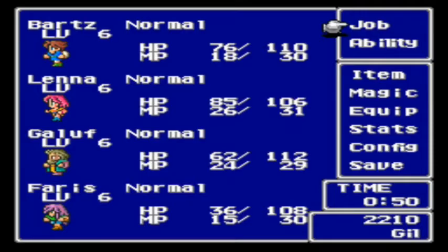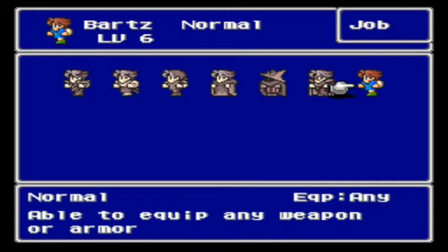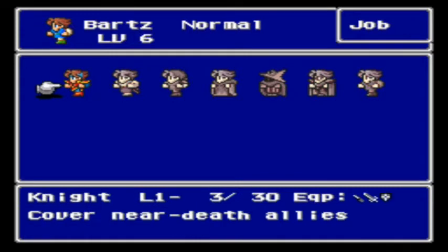So let's first go to jobs. The first thing about jobs is each job has different stat increases and decreases. For the knight, pretty much the raw stats are strength, agility, vitality, and magic power.